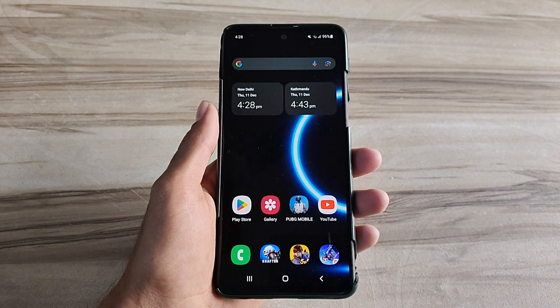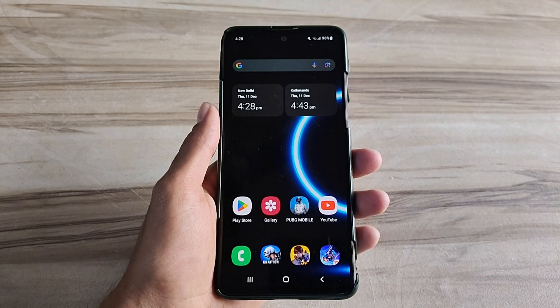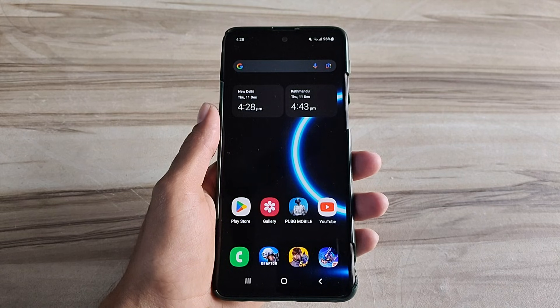Hello and welcome back guys to a new tutorial. Today I will show you Android MediaTek 9900 mode. This mode helps to increase your gaming performance and phone performance, and also fix lag, high FPS, high performance. Must try it — let's start.